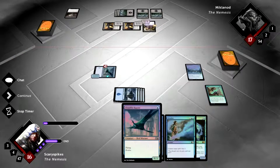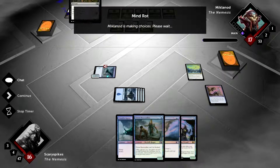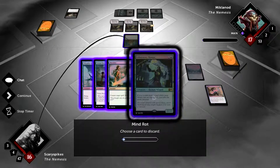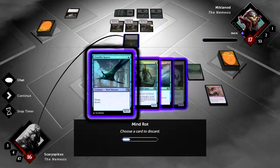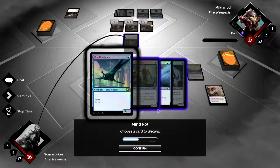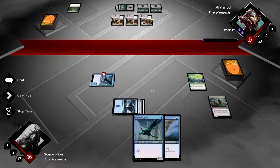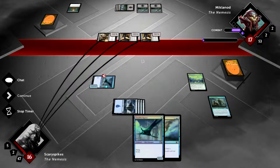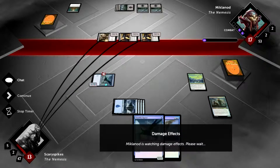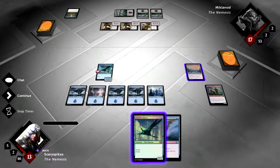We connect and draw a card — another Shore Stalker — so next turn we can play another Raptor and Shore Stalker. Unfortunately he makes us discard, which is a problem. We discard the Shore Stalker to keep our counterspell. We take damage down to 13, but with Bident in play that's manageable. Once we get blockers in place we can activate Bident for two mana to force him to attack each turn.